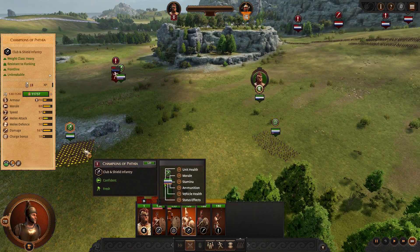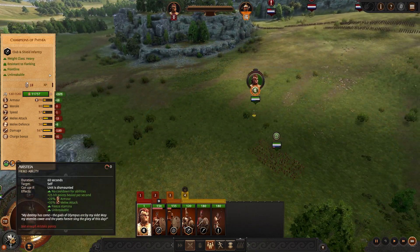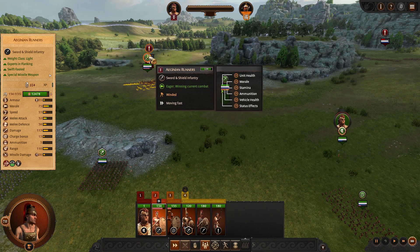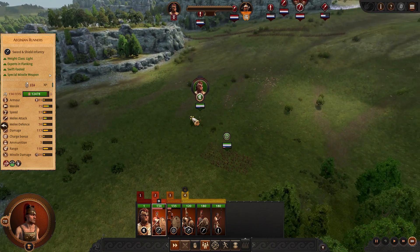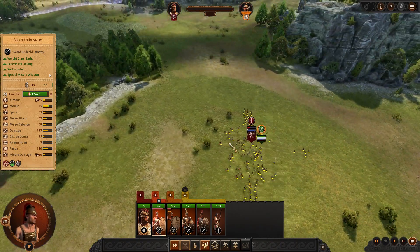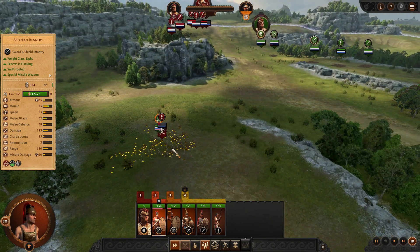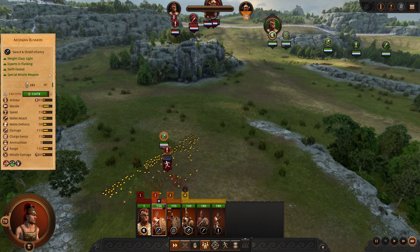243 hit points out of 12,000-something — they are unscathed. And now I'm chasing. The Aegean runners have 300 kills for one loss. That is a Thermopylae ratio right there. Not too shabby.